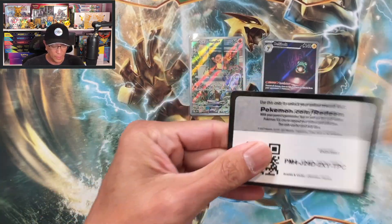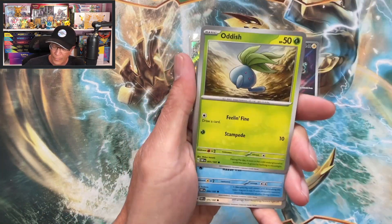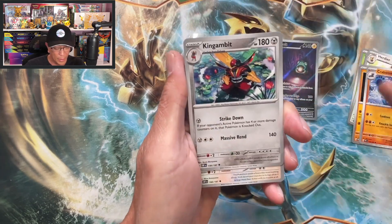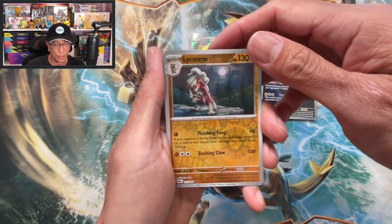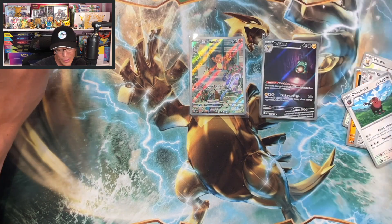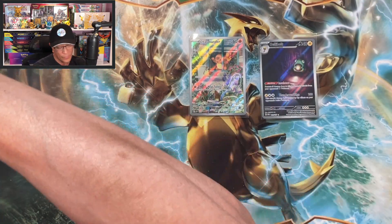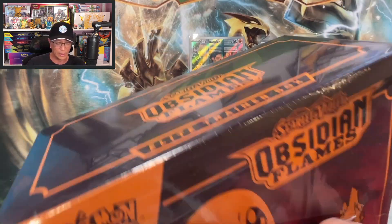Oh wow, last pack — Lightning Energy, Oddish, Finizen, Herdier, Glalie, Kingambit, Tancoln, Wiglett reverse, Lycanroc reverse. Only one hit guys — that's pretty disappointing. That was terrible, actually terrible. One hit from the first elite trainer box.